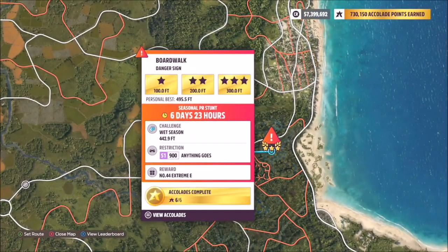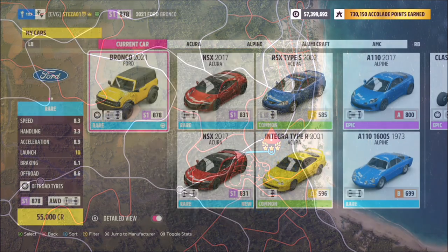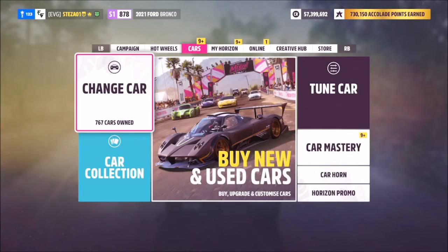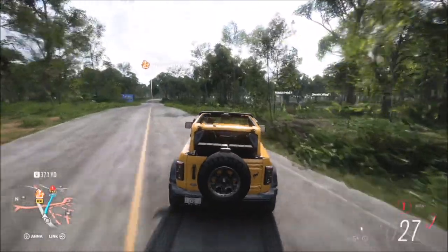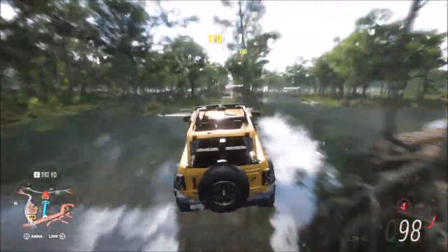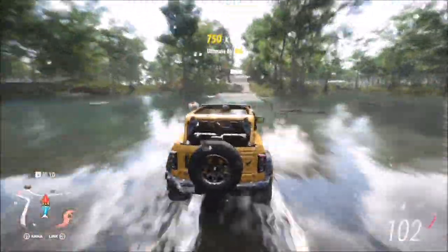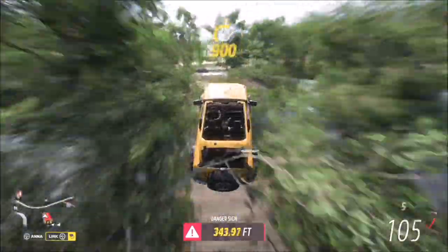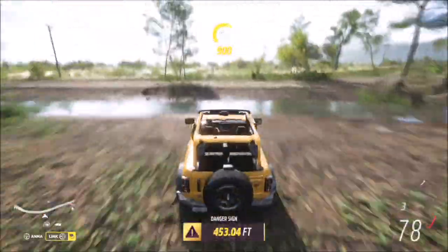There are two ways you can win it: one is a seasonal championship, the other is by completing the Boardwalk danger sign, which requires an S1 class vehicle. I'm using the Ford Bronco for this, and the target is about 430 feet. This is quite easy to do and much quicker than the seasonal championship, but it's just to complete this week's treasure hunt as fast as possible.